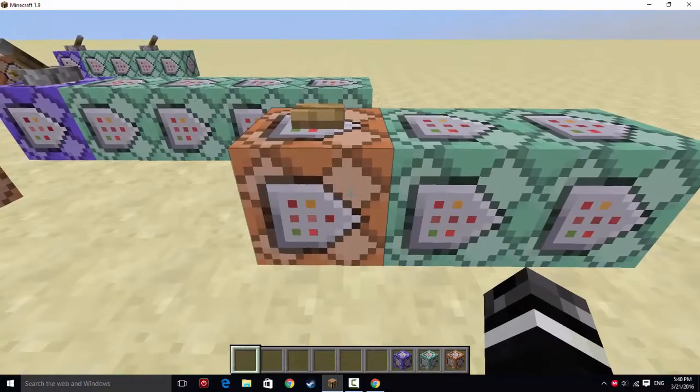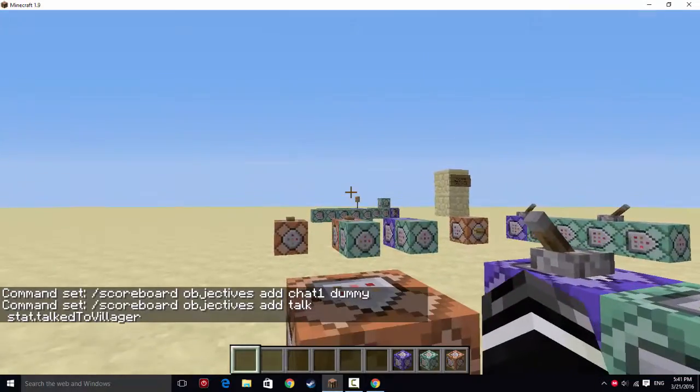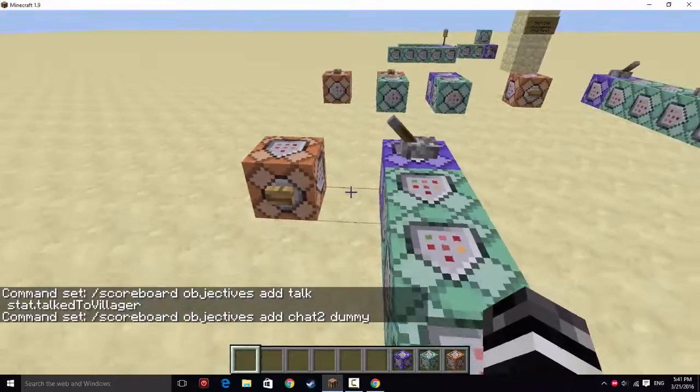First, we have the scoreboards. You're going to need to make a scoreboard called chat1 — you can call it whatever you want, I just called it chat1 to represent one of the chats — and make it a dummy. The second scoreboard is talk. You can call it chat or whatever, but this one you have to make it stat.talkedtovillager. This is going to check each time a player right-clicks on a villager and add one to the score. And lastly, I have a third one which creates a second chat because I have two examples of how you can use this.